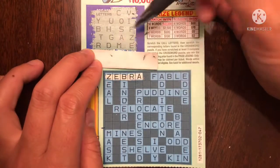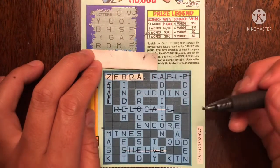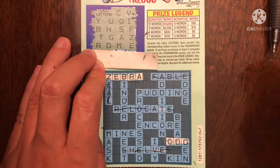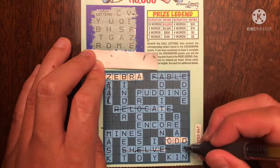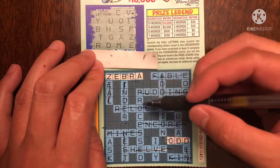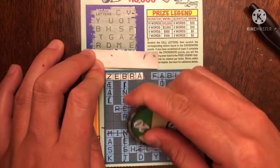How about zeal? Z-E-A — no L. So we can cross out everything with an L in it. Oh, it wasn't a lot. At least I don't see anything else. How about odd? O-D-D — I just saw that, might as well. How about den? D-E — oh, we don't have an N. No N. Just makes things a lot easier. How about ivy? I-V-Y. We have ivy — that's our third word.